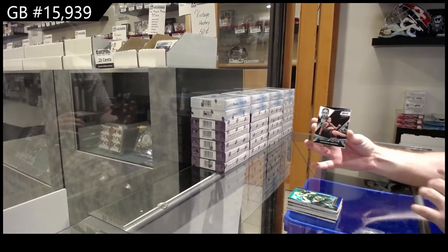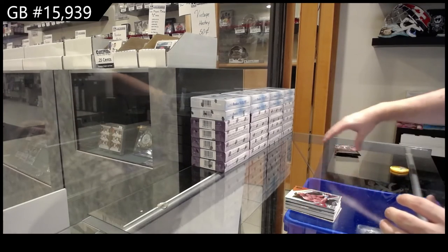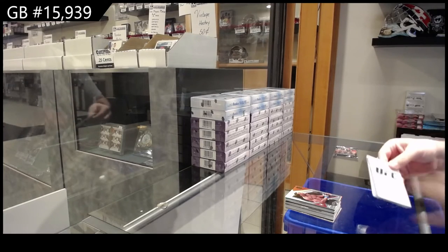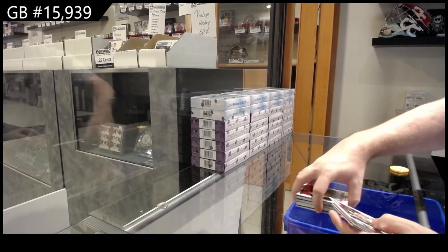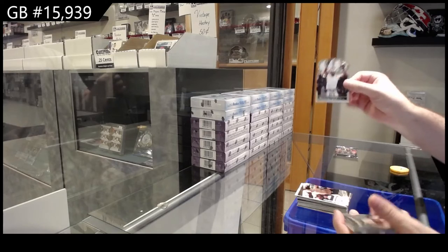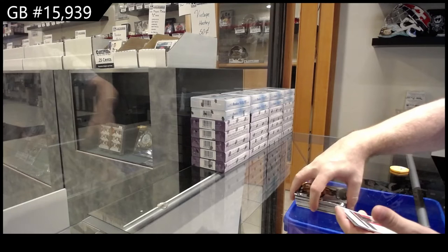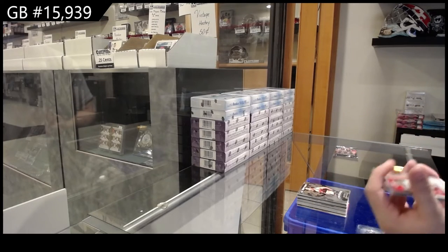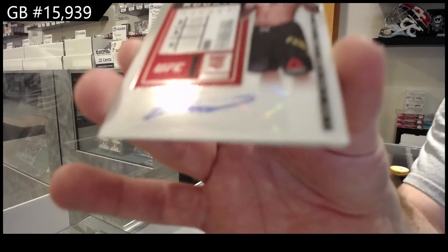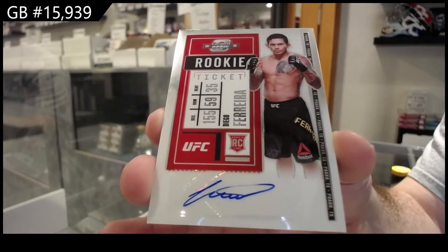We've got a Nunez Black for the N spot, Kevin Holland Elite for the H spot. What is up sir, how you doing tonight? Burns Rated Rookie for the B spot, McGregor for the M spot, Diaz for the D spot, Adesanya for the A spot. We've got a Zhang Wei Li for the W spot. Autograph — oh nice, an Optic Rookie Ticket Auto of Diego Ferreira for the F spot.